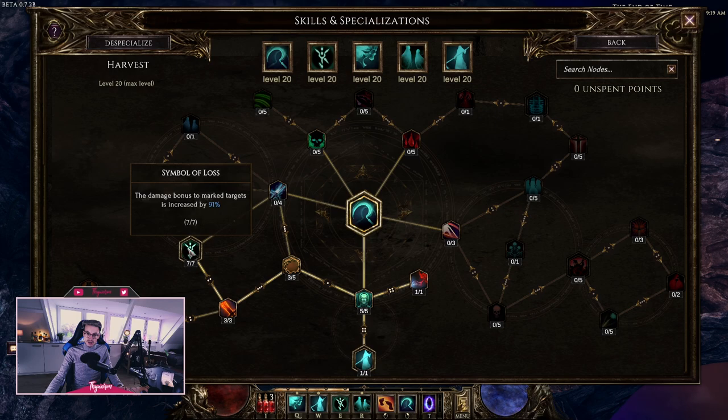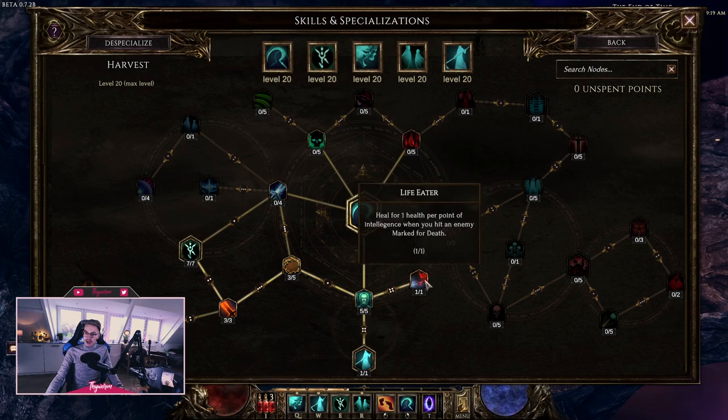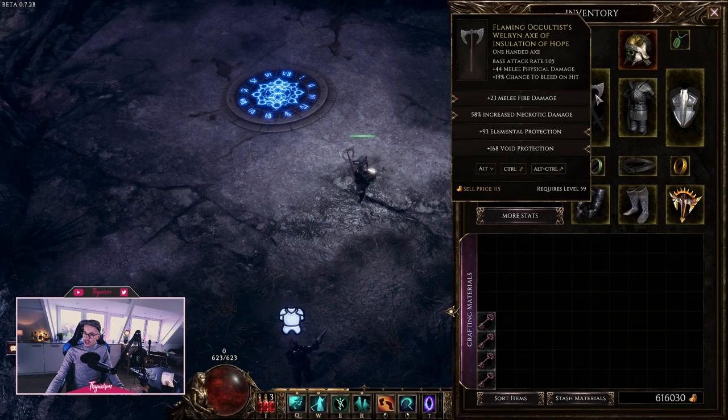I took 9% crit and rounded it off with a damage bonus to marked targets. The Mark for Death bonus is increased by 91%, so you'll see a huge difference between a marked target and an unmarked one — I do roughly three to four times as much damage. The added damage conversion is important: my weapon has melee physical damage and 23% melee fire damage, and all that is now converted to necrotic damage, scaling off all the necrotic bonuses, which is really good.